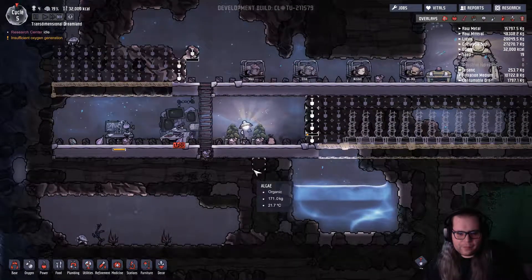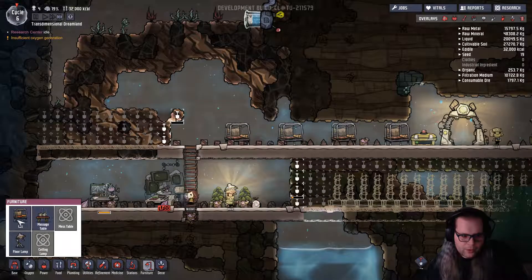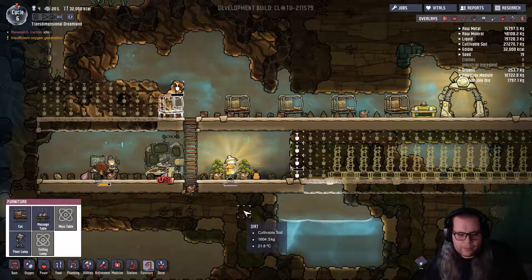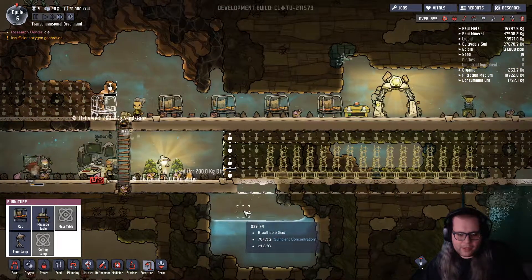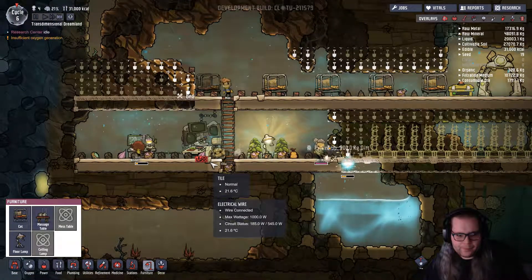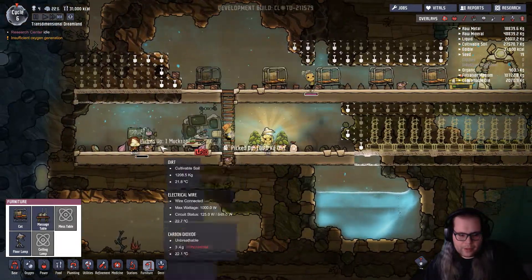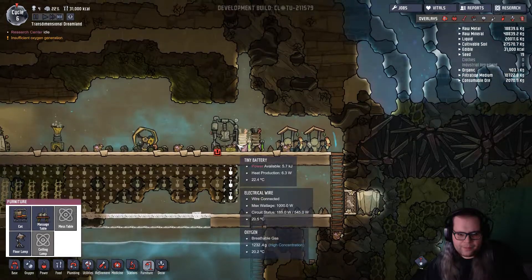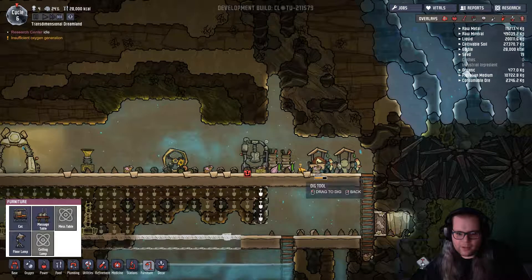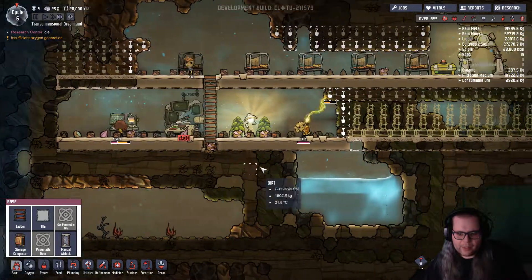Ugly thing. How do we do? I already have to get another... Furniture. Cots. Level nine. At least when the research is done, they'll actually have tables to eat at. Get rid of all that. Dirt, algae. Any research done? I can't believe you can eat that. They eat dirt cakes. I guess it's better than a dirt cake — not as bad as a fruit cake.